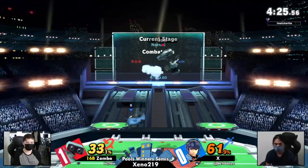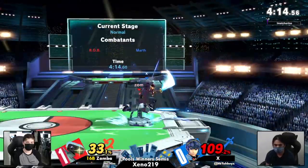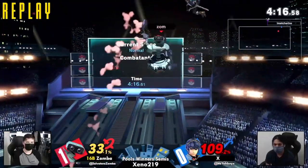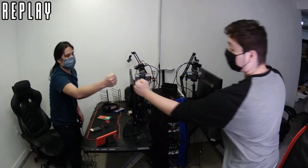Nice movement with the gyro keeping Zamba out of X's buttons in disadvantage. He was looking for the roll in, but these drop-through platform aerials are absolutely scouted by Zamba. He feels so safe just to go for up smashes and up tilts underneath this platform because he knows X is trying to land on them, then come through or run off for more aerials. He's been very aggressive towards Zamba when landing, and Zamba punished that whole set. I saw a lot of up Bs and down Bs — one of the counters did connect and got X some space, but a lot of them whiffed and opened X up to a lot of punishment.